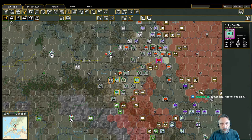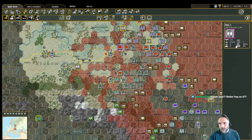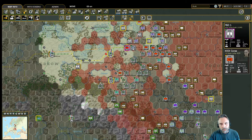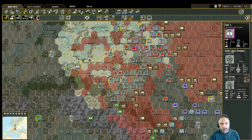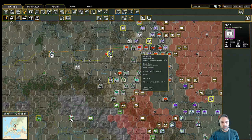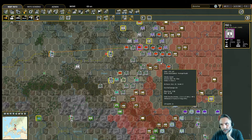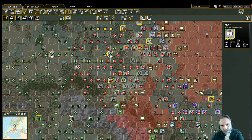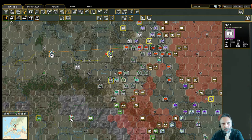Let's handle railroad repair. We keep the repair unit on the major railway, pulling supply out of major depots. He's got seven movement points but isn't showing movement options — not sure why he won't move to repair that hex. We'll come back and deal with that in a moment.